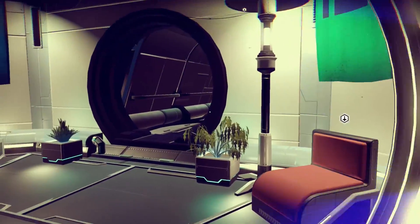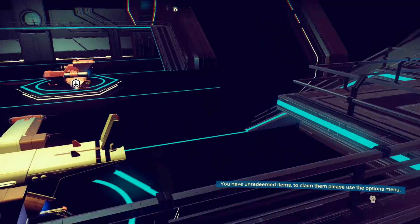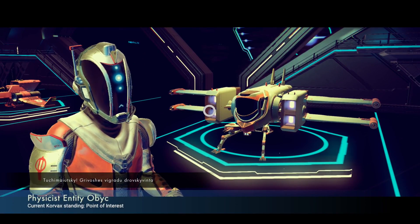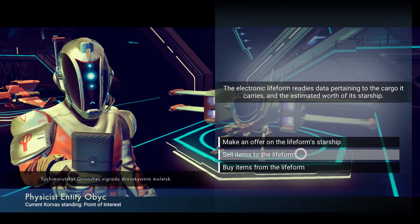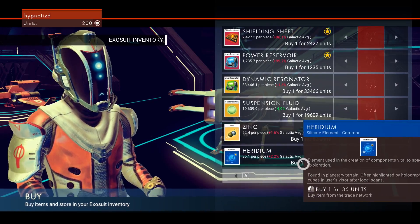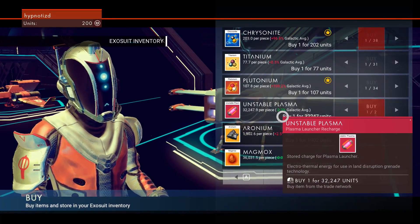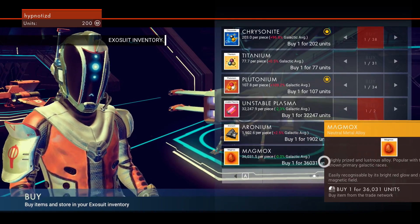Is this a door or just a ventilation system? Looks like a ventilation system. Let's go back out here. Oh, there are like a bunch of ships that have landed now. Where are the people in the ships? Interact — oh, these are people we can communicate with! We can make an offer on the life form's starship, sell items to the life form, or buy items from the life form. What are you selling? Suspension fluid, zinc, heridium. We can buy plutonium or titanium. There's a galactic average price — we can barter and make better trades.